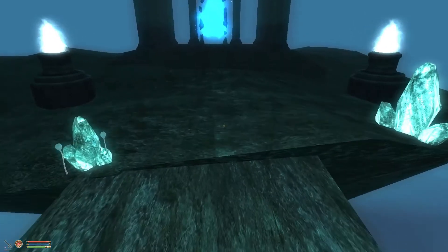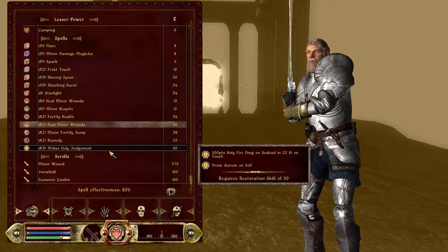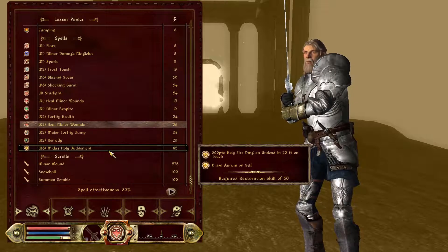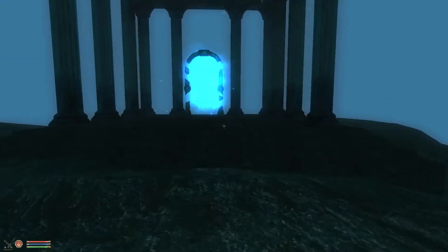Therefore some spells I've had to reduce the casting cost because I actually can't cast them — it's impossible. This one has been reduced from its normal cost. If it's too low I'll just increase it again to make it balanced — that's all I want.